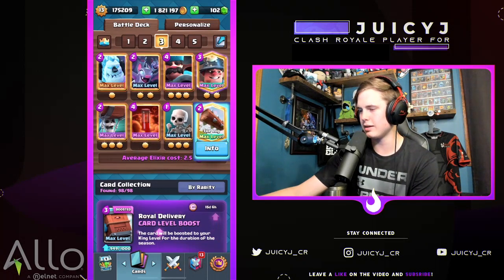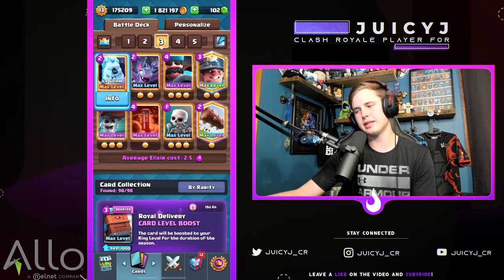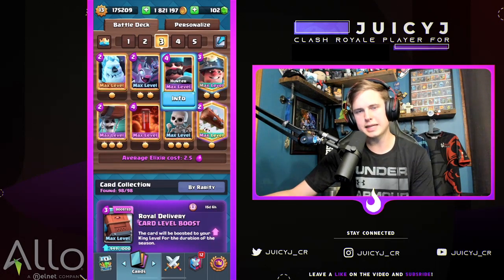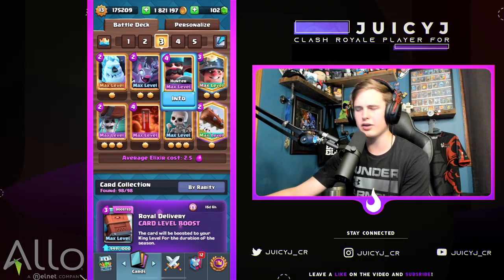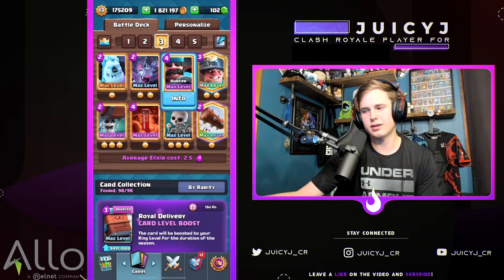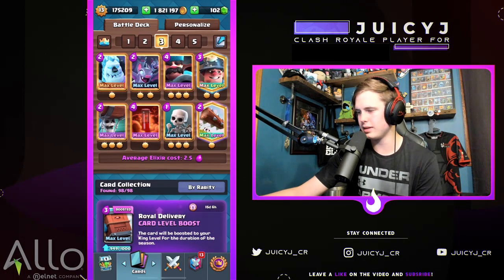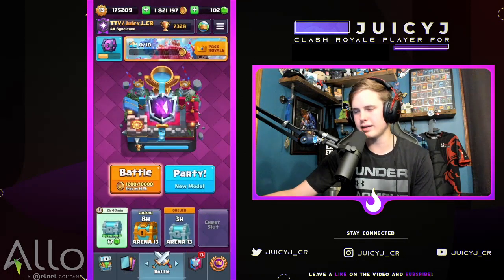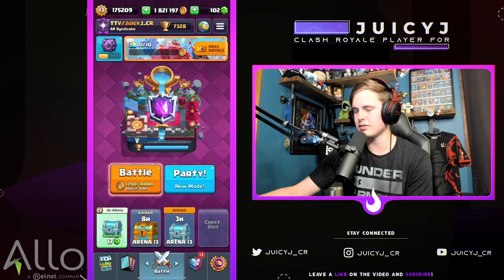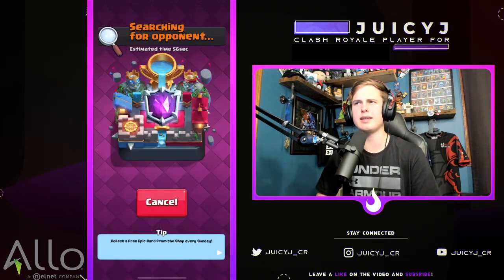Standard spells, very solid, synergize with the miner wall breaker combo. Ice golem for defense, and the hunter — one of the most versatile defensive cards. You can use it for ground, air, ranged attacks, and high damage with the shotgun. Just a very all-around solid card. That's your main defensive card in the deck. Let's hop into the games.